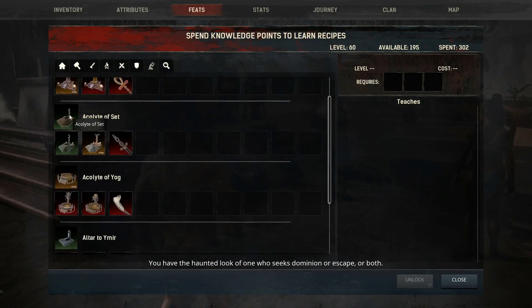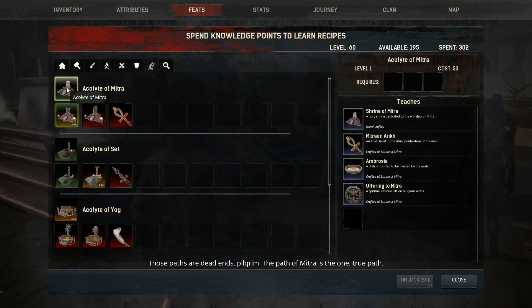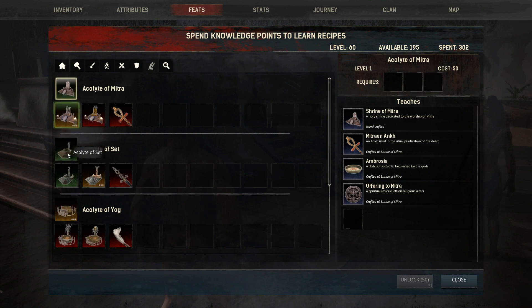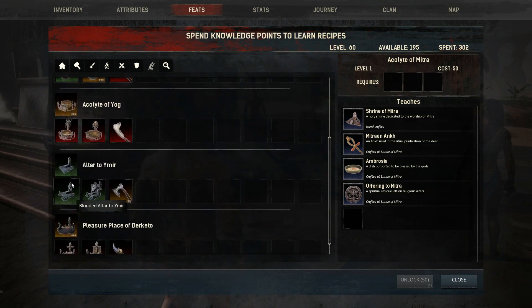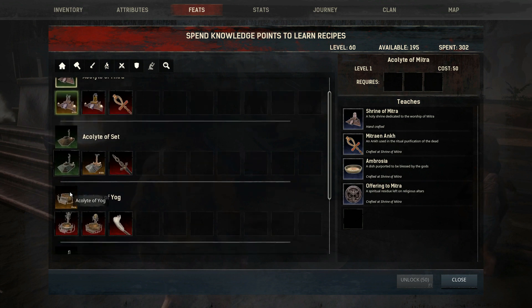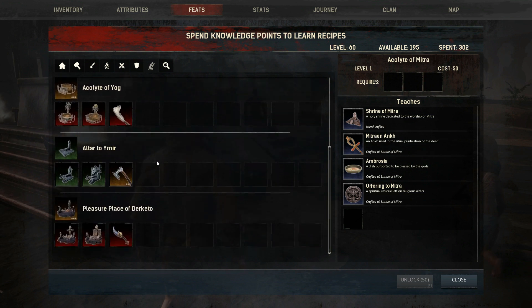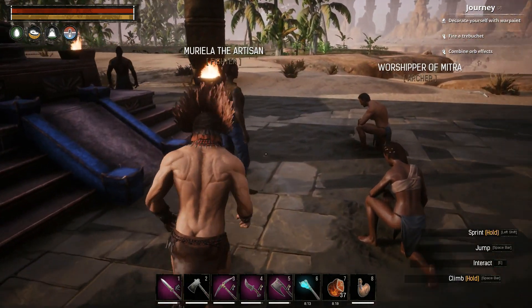These are important because look at the cost - 50 each. So one, two, three, four - you need five, so you need about 250 points just to learn the basics. Well, minus 50 because there's one religion you might have accepted at the beginning of the game, but you really need to know where these guys are at.